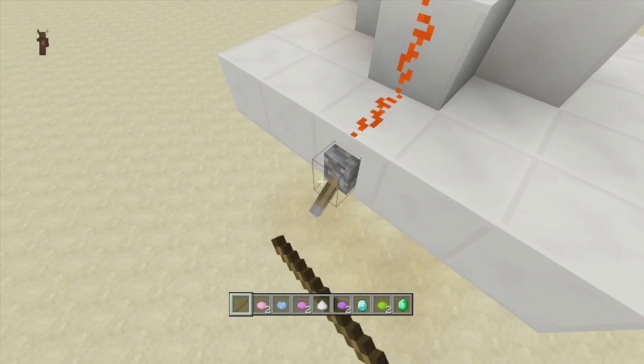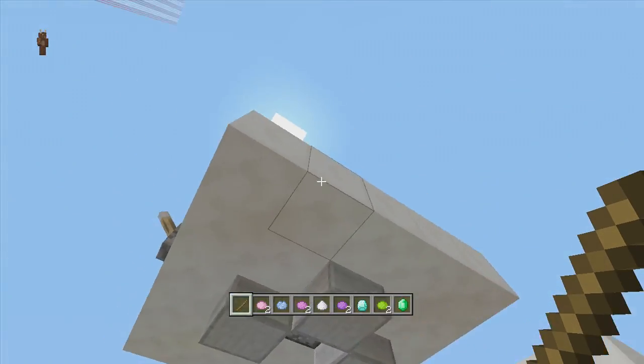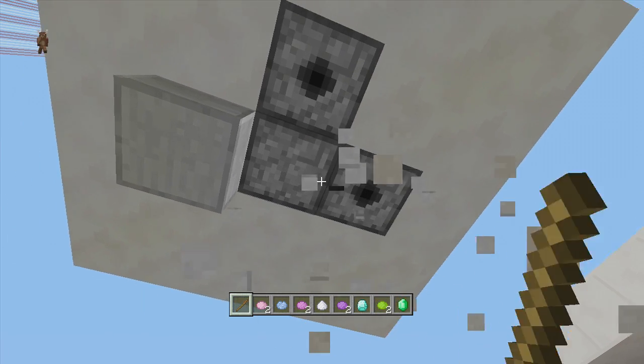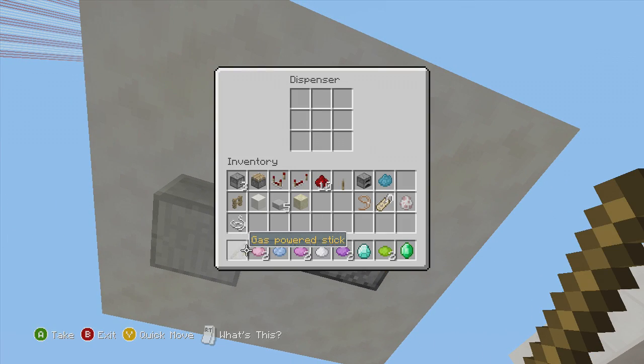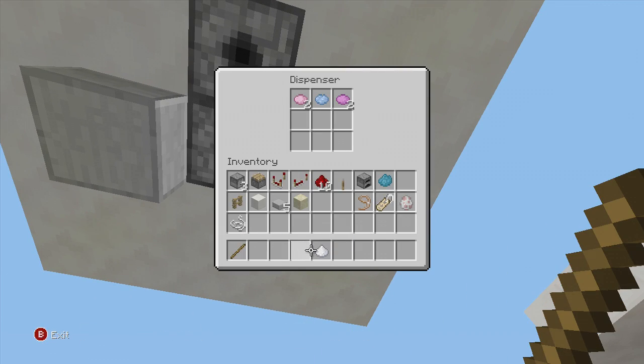However, this thing is a very easy reset. All you have to do is flip up this lever. When everything is activated, flip up the lever, make sure the dust goes off, then come down here and delete these two slabs. Inside these dispensers is where you'll be putting in your candy or whatever you're using.